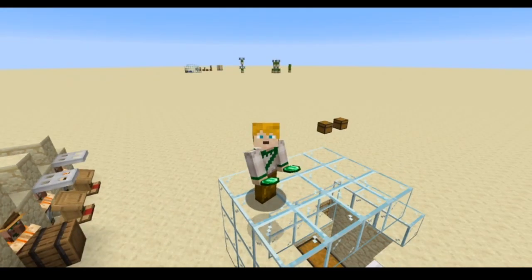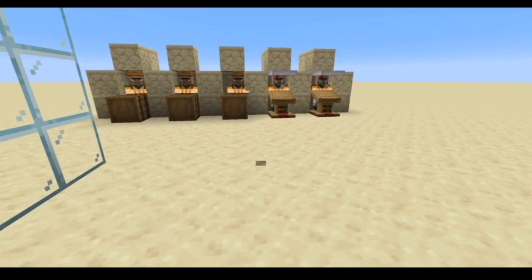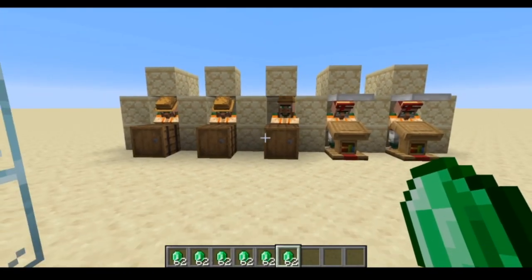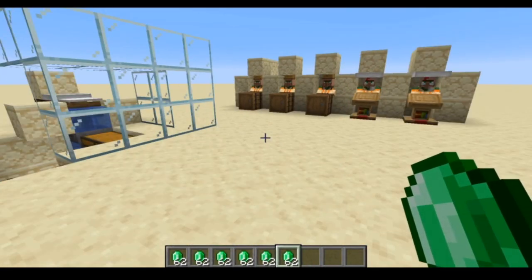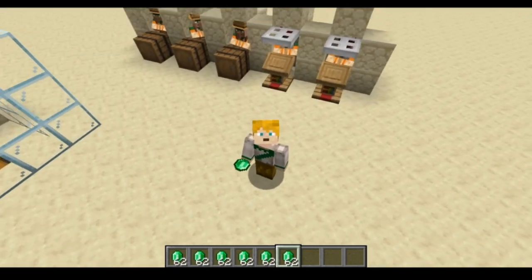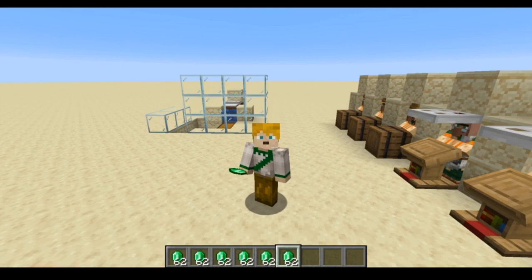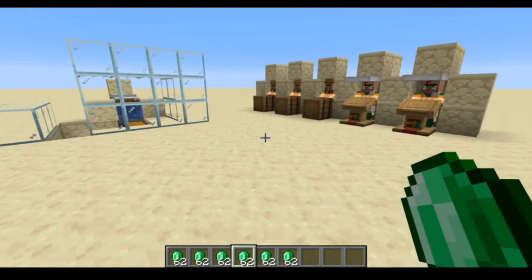This farm is a little bit different because it relies more on villagers, which will get you all the same books that you can get from AFK fishing and more, and it's more reliable because you can choose which books you want. With just five villagers you can get almost six stacks of emeralds in just one Minecraft day, and you can use these to fuel your villager trading hall. You can add another villager for every book that you want.